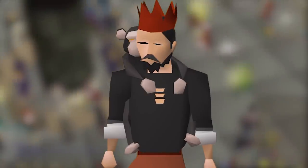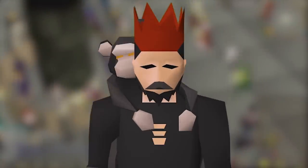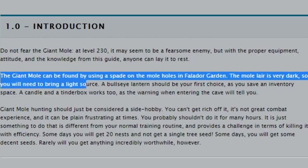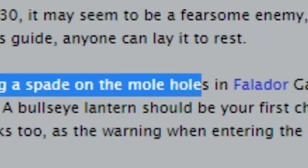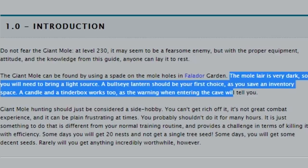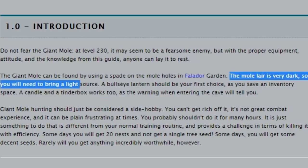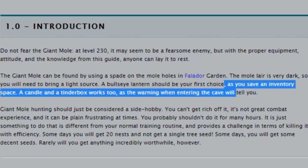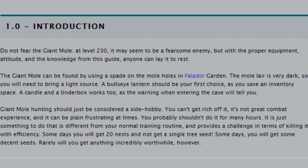We're starting off with the giant mole, the level 230 fearsome enemy. The giant mole can be found using a spade on the mole holes in Falador Garden. The mole layer is very dark so you need to bring a light source - a bullseye lantern should be your first choice. I'll bring a bullseye lantern, it says so in the guide, we're gonna follow this guide and use it.